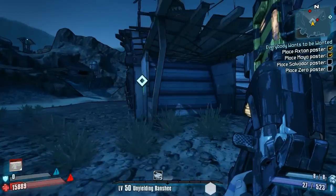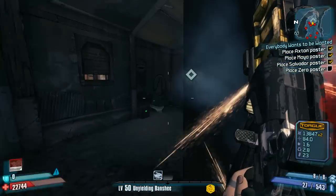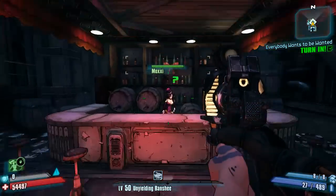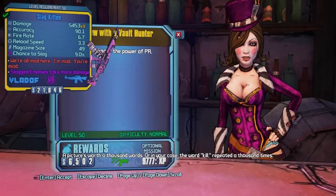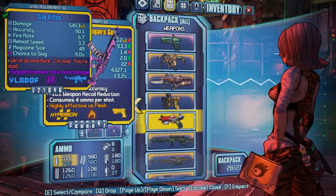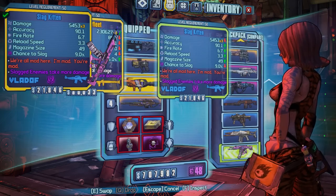Anyway, we're moving on to Mr. Torgue's Campaign of Carnage right now and the first unique weapon that I would like to show you guys today is an assault rifle known as the Kitten. The Kitten can be acquired from doing the quest Everybody Wants to Be Wanted, which you can get from Mad Moxxi in the Badass Crater Bar in the Badass Crater of Badassitude. Once you have completed this quest, she will give you the Kitten as a guaranteed quest reward. I myself have the slag version of the Kitten.